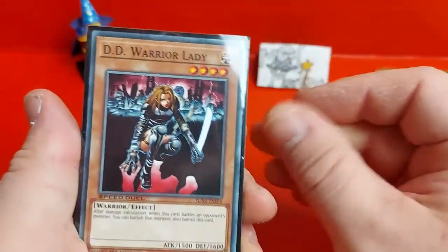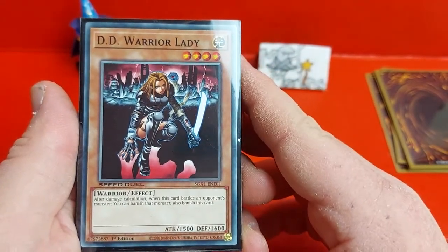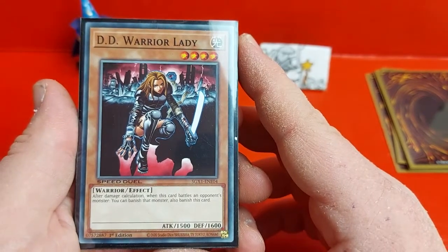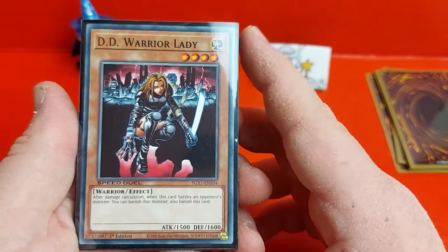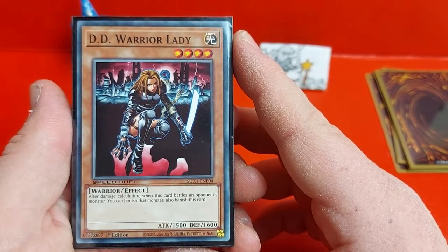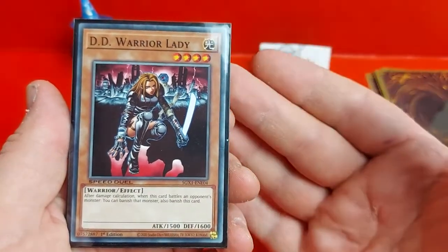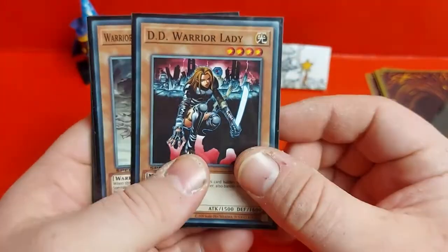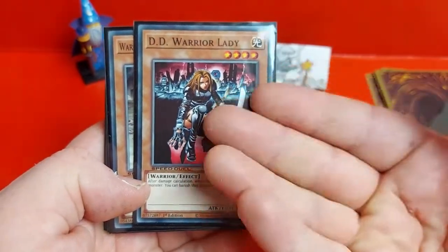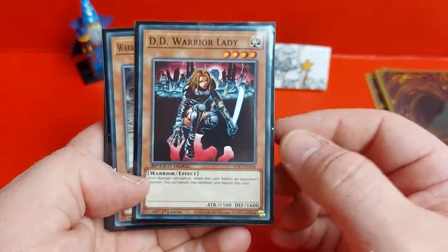DD Warrior Lady — I don't actually recall Alexis using this, I might be mistaken, but she's one of my favorite cards. I used to run two of her in my Chaos deck for the full Yu-Gi-Oh! TCG. Basically after damage calculation when this card battles an opponent's monster you can banish that monster and also this card. She's a pretty good level 4 light monster with 1500 attack, 1600 defense. Best plan for her is to set it face down so if your opponent attacks with their big monster you can banish both, or you could attack and then banish both. You can banish either way.